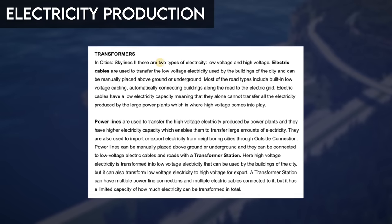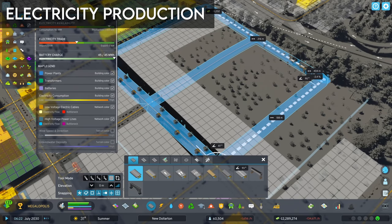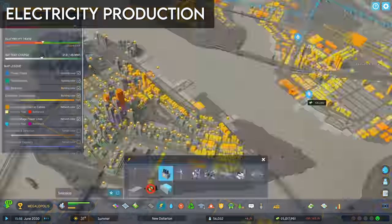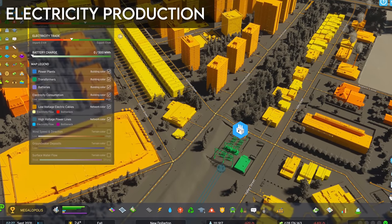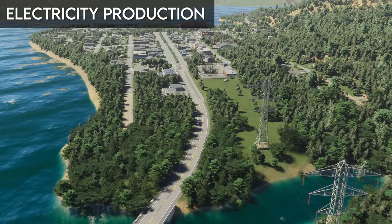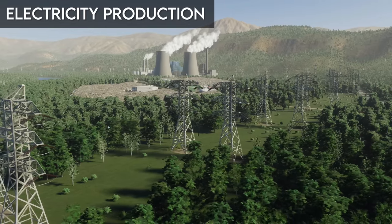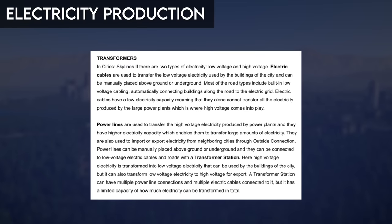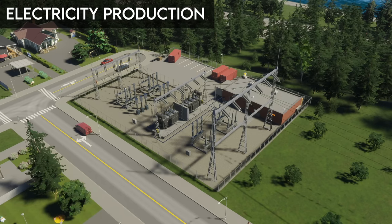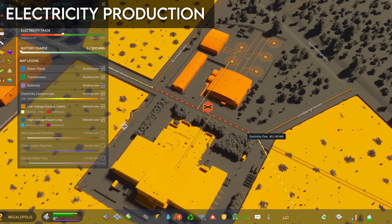Cities Skylines 2 introduces a more refined power transfer mechanic with low and high voltage electricity as well as transformers. Electric cables carry low voltage electricity — the kind provided directly to buildings. Roads now automatically have electric cables underneath them, and standalone cables can be placed manually above or below ground. Due to low overall power capacity, these lines cannot carry all electricity from a large power plant or be used for outside connections. High voltage power lines transmit power from large plants and outside connections, and can be placed above or below ground — no more hacky solutions like earthquake sensors to jump power. To connect a high voltage line to a low voltage line, a transformer station is required, and transformers have a maximum capacity which can lead to bottlenecks.